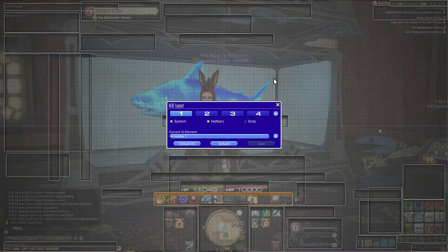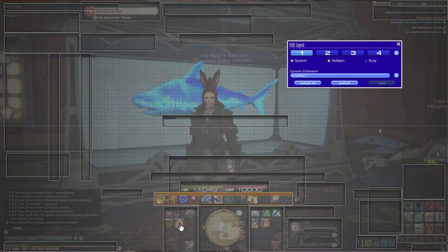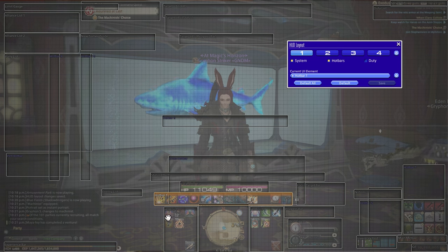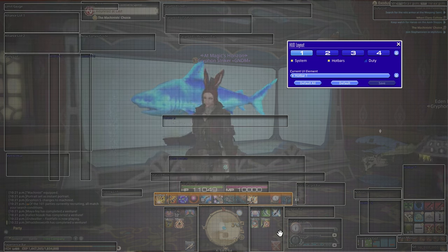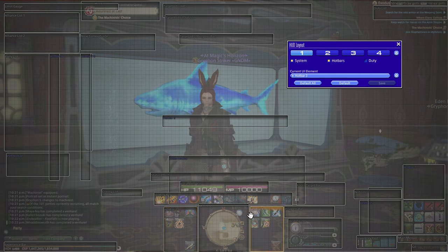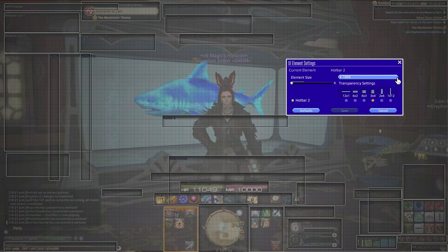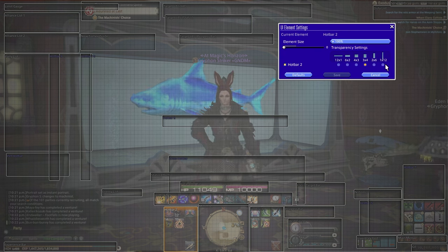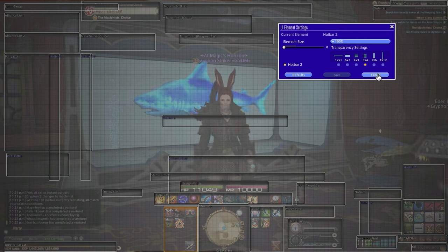Next up, I'm going to show you some simple stuff that can help with your overall UI. As you can see, I have my hotbar in a three by four layout. The reason for this is because my mouse — a Razer Naga MMO mouse — is also three by four, and this helps me visualize where buttons are without having to memorize exact numbers. You can do this by clicking on any UI element that's a hotbar; you have options to make it completely vertical, completely horizontal, or anywhere in between, and you can change sizes.